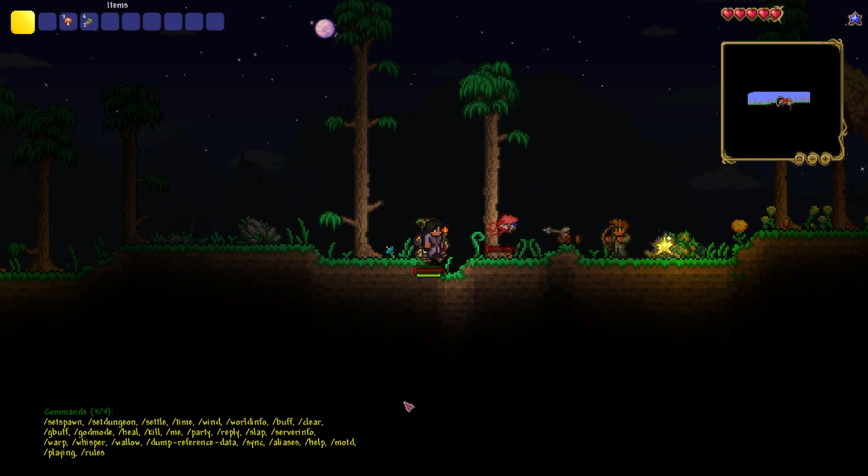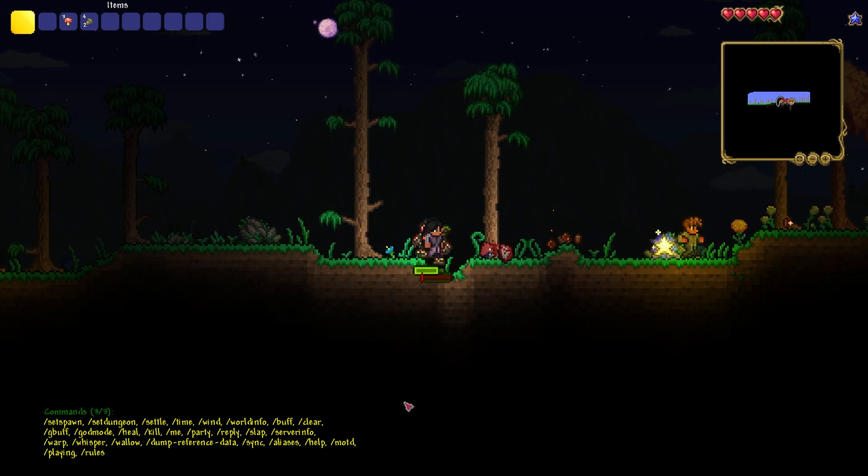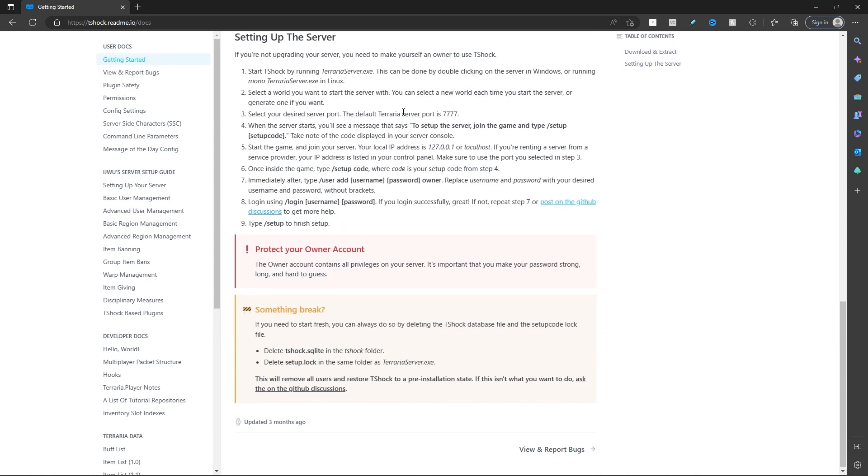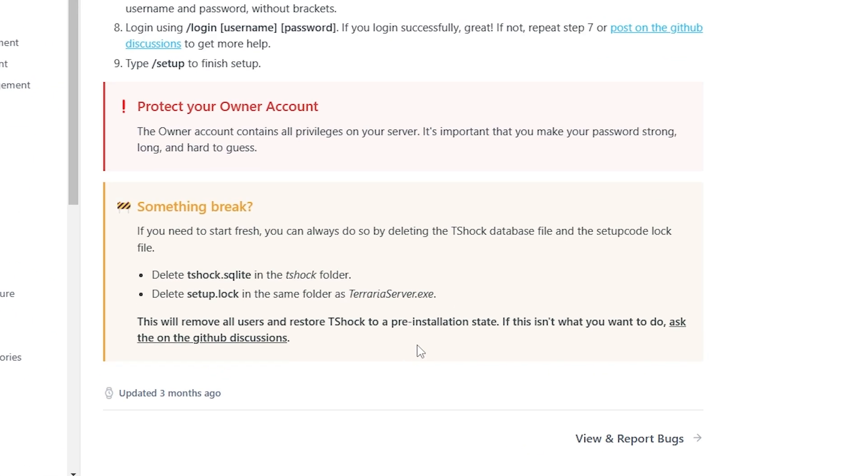If at some point you get the setup.lock error, this means you haven't made yourself owner and you're locked out of your server. Don't worry though — you can easily solve this issue by deleting the TShock database file and the setup code lock file. You simply have to follow the steps at the bottom of this page. We'll be leaving the link to this page in the description.